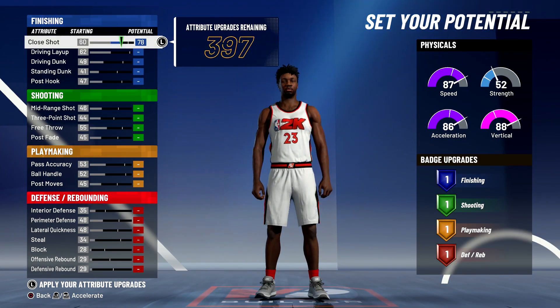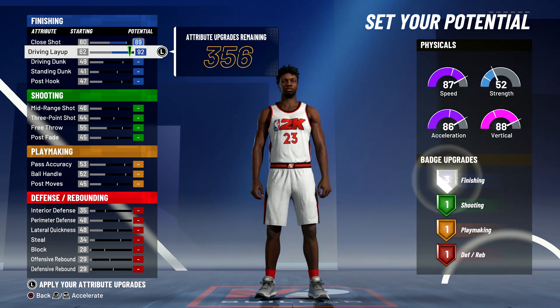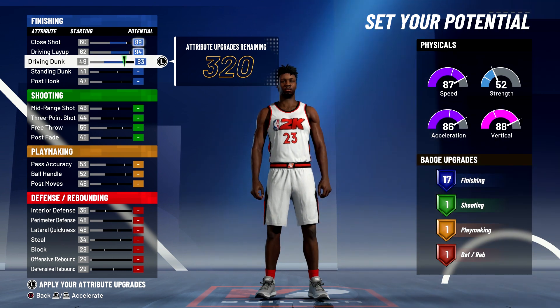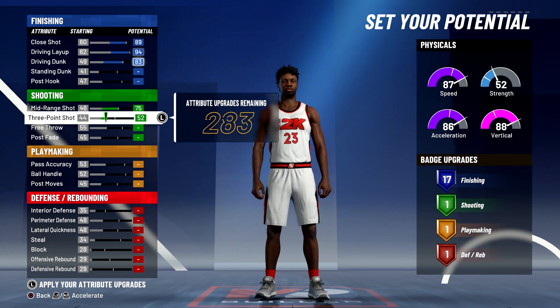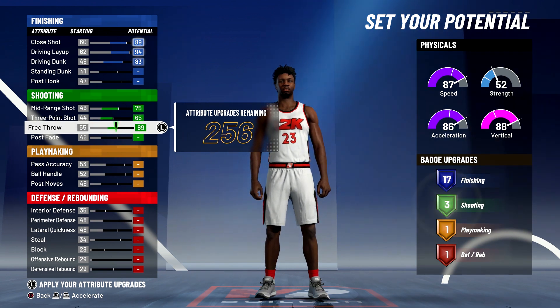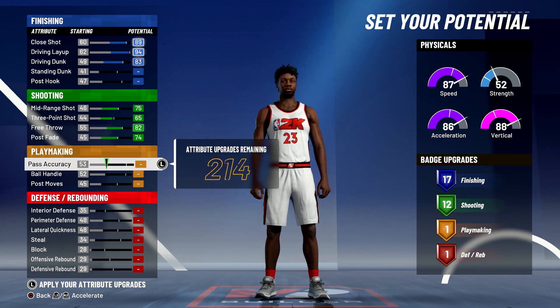Max out your close shot, bring your driving layup up to a 94, and max out your driving dunk — that's going to give you 17 finishing badges. For shooting, you're going to max out your mid-range shot, bring your three-point shot up to a 65, bring your free throw up to the max, and max out your post fade — that's going to give you 12 shooting badges.